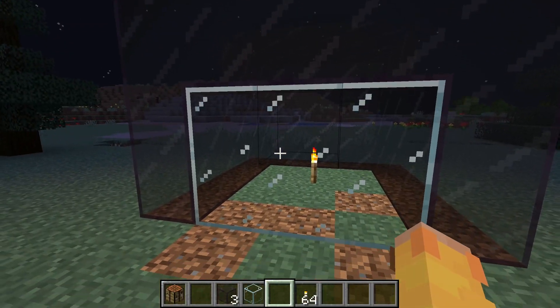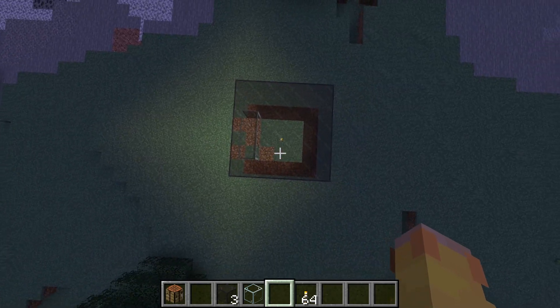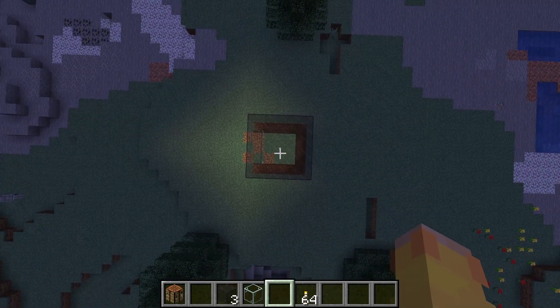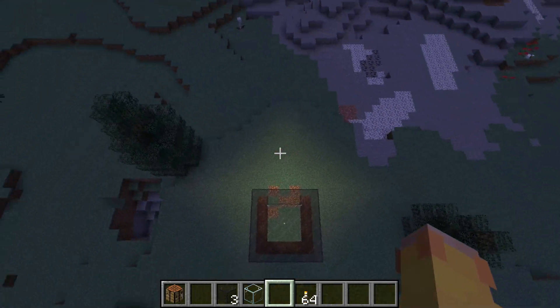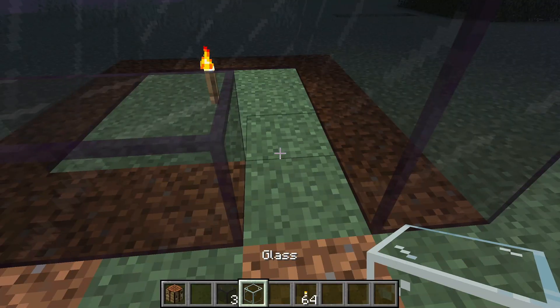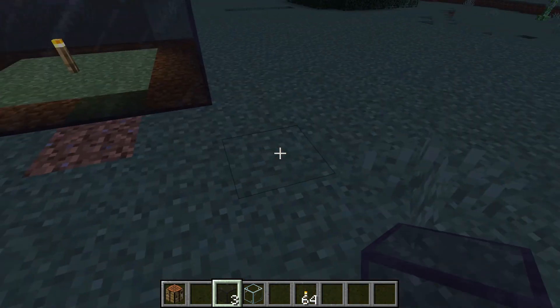I just replaced these six tinted glass blocks with regular glass, and this is a really easy way to showcase how tinted glass works. As you can see there's no light coming out from the tinted glass side, and on the regular glass side you can see the light pouring out. So let's go ahead and close this back up — the light will not be let out anymore.